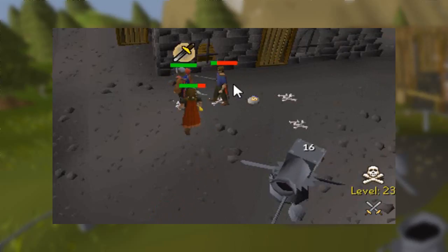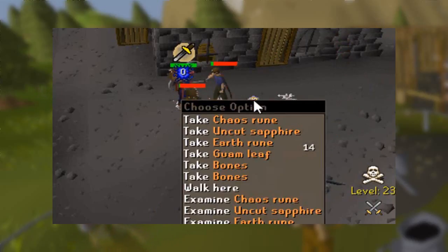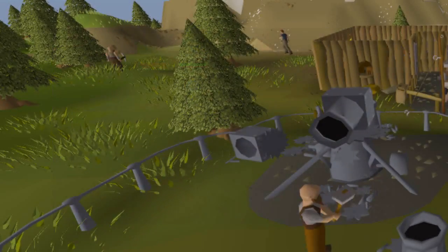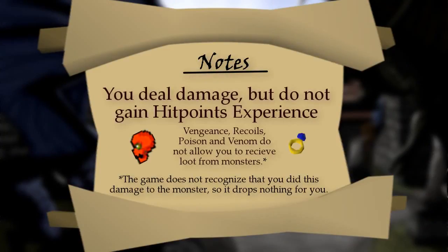It has a maximum hit of 30 per hit, or 35 with granite cannonballs. This makes it a very efficient method to achieve high Slayer XP rates and passive ranged XP with certain Slayer tasks. It is also the only weapon that can deal player-attributed damage to an NPC without offering hit points experience.